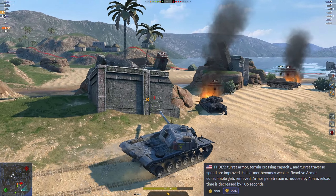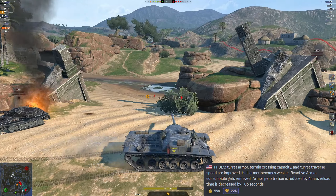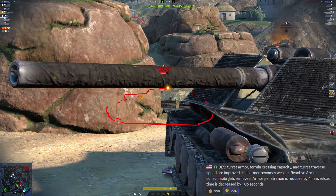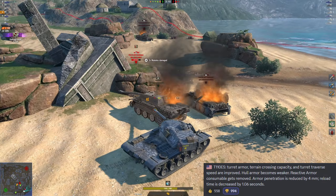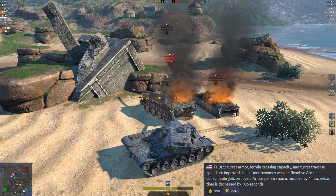But before we get too caught up on the T110E3, let's go ahead and move on to the T110E4. With the T110E4, the max speed is going to be increasing by 2 kilometers per hour, which is pretty cool. Average damage per shot, however, is going to be reduced by 10 points. That's half of the changes so far — we'll get to the rest in a second.